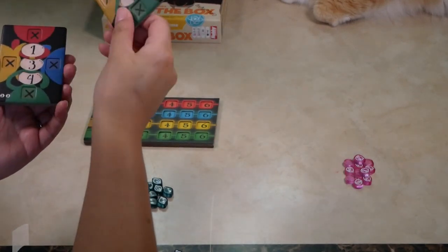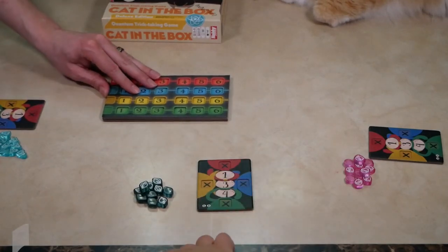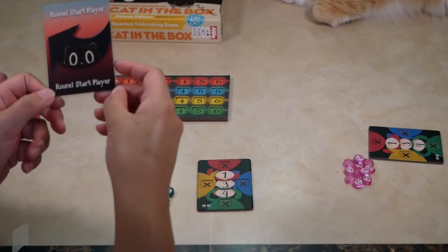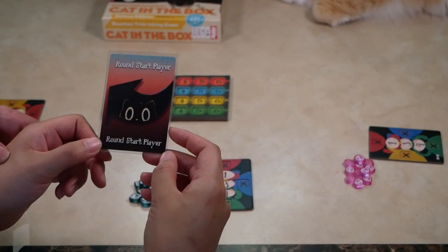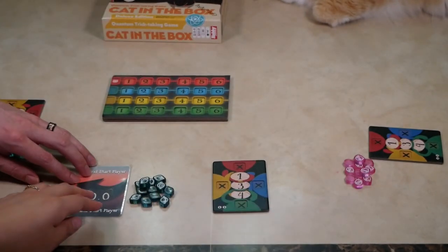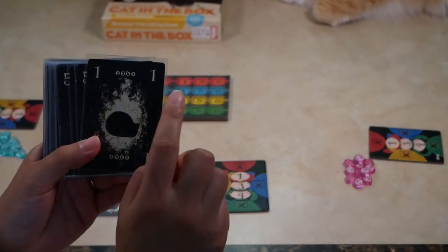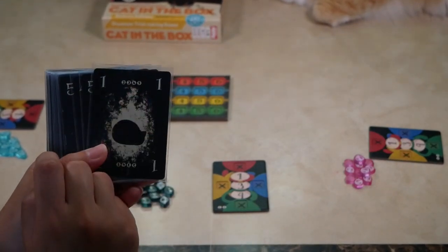We'll be using the three-player side. Give the start player the start player token. You play as many rounds as there are players, so with three players you would play three rounds — each player gets a chance to go first. Sort the deck; as mentioned, you use numbers one through six. You can see the player count numbers on the cards, so that helps you know which cards you'll be using. Shuffle and deal them all.